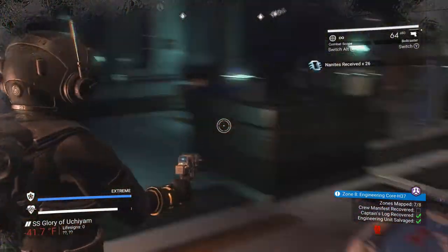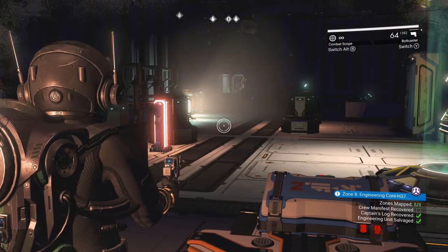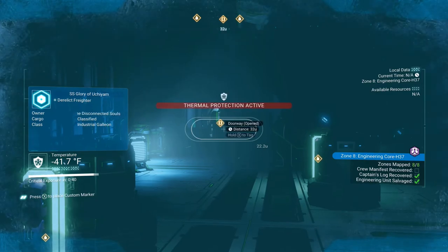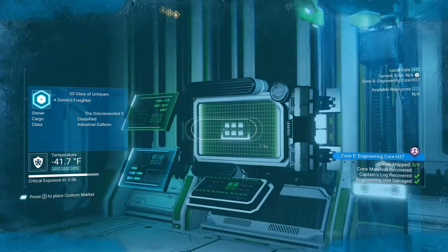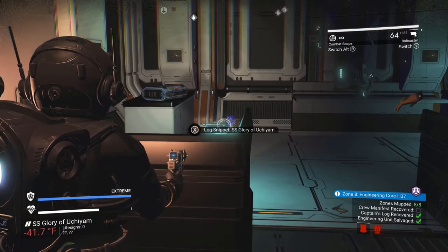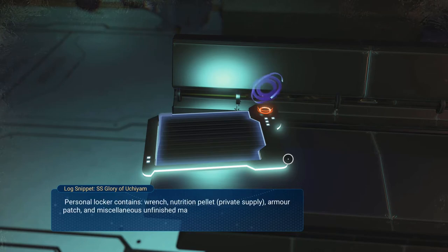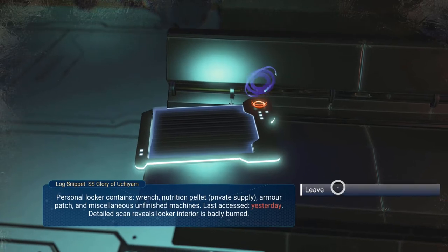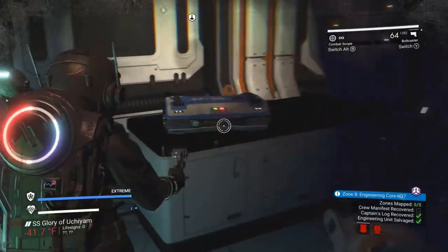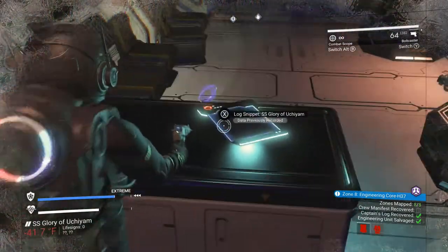I'm going to do some more scavenging. You can really spend a long time inside these derelicts making sure you get every single loot box and scavenging opportunity. I've now gone through all eight zones — I've recovered the captain's log and the engineering unit. There are three objectives; the crew manifest I was not able to complete because I was missing the raw materials to unlock it. So make sure you have your basic raw materials before you enter these derelicts. Don't have a full inventory because you're going to pick up a lot of loot, but you've got to have the basic things to fix things — basic metals, uranium, sodium, whatever you need. You'll discover it as you start to play along.